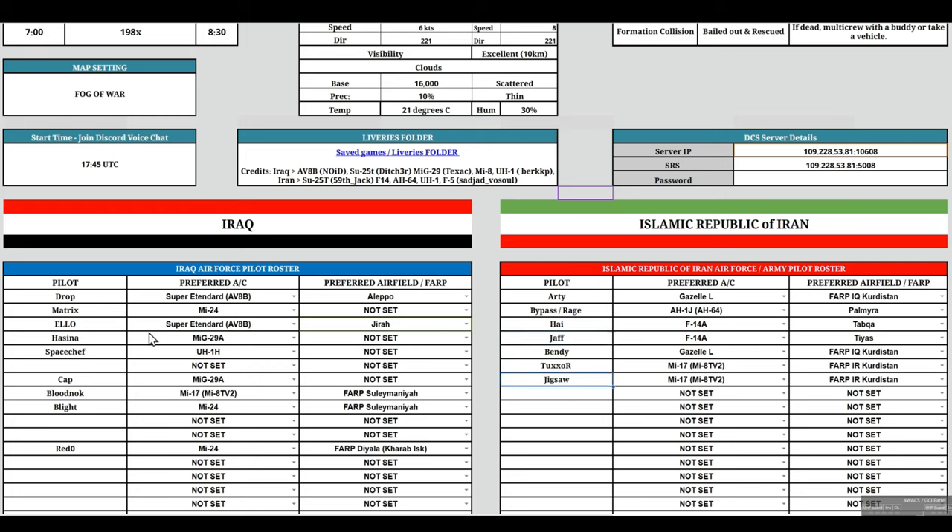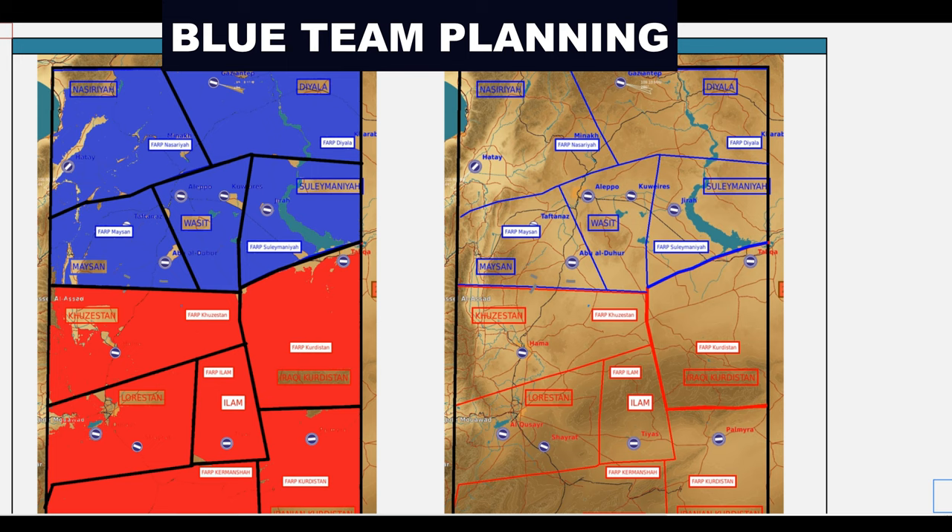Blue team planning begins. They debate between pushing into Khuzestan or Tapka and FARP Iraqi Kurdistan. The suggestion: have F-14s cover the east, one from Tapka and one from TS, tying up enemy fighters. Etendards do close air support at Tapka and FARP Kurdistan. Hueys with Mi-24 escort take out remaining enemy forces at Tapka and capture it. Two Mi-17s with two Mi-24 escorts head to FARP Khuzestan.